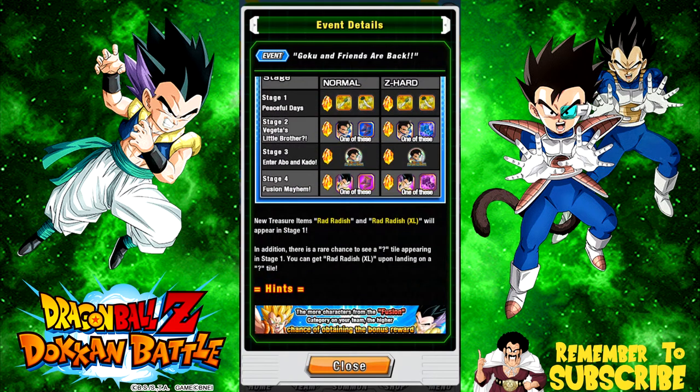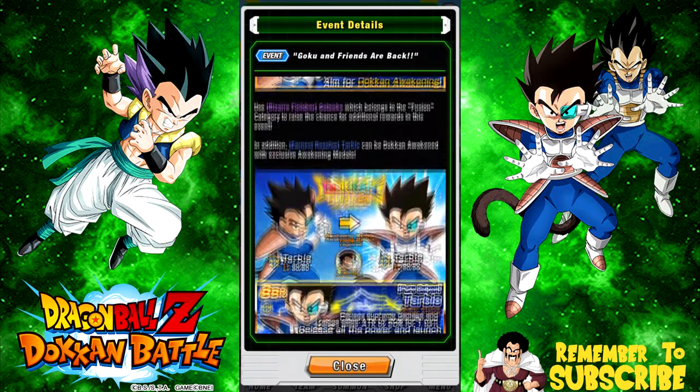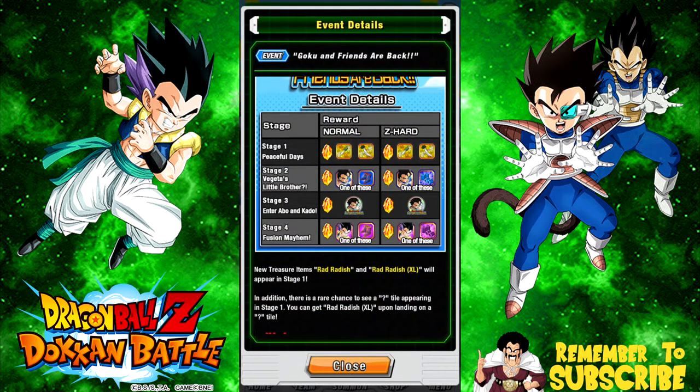We're going to do stages one through four and build ourselves a fusion team. The fusion team will allow us to get more drops, so we want to use Finger Fusion characters. We want to get the radish drops from stage one — that's going to be a major grind. We also want to get Gotenks' super attack to level 10 and get the metals. You need 10 of those Gotenks metals, which get fed into the Strength and Agility cards.